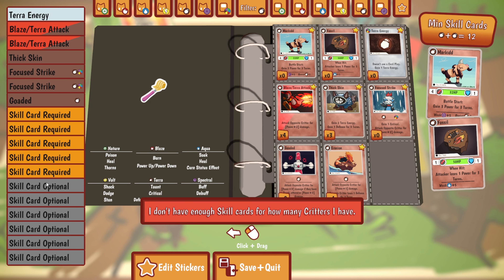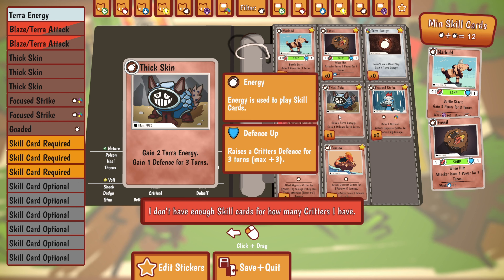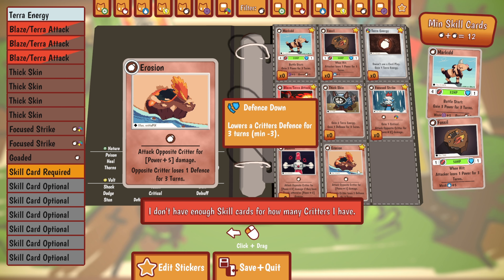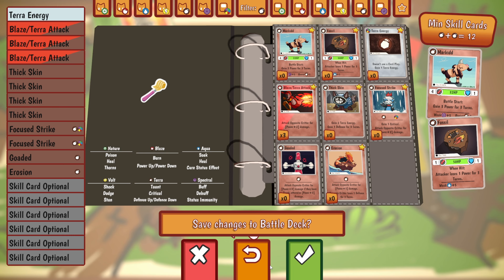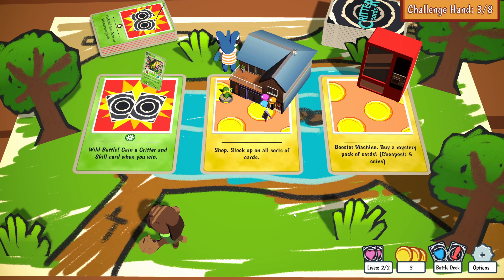We got this critter and can put it in our deck. We'll need to fill up the deck with more skill cards — we have enough to do that. Let's play with two critters from now on.